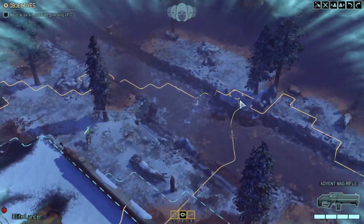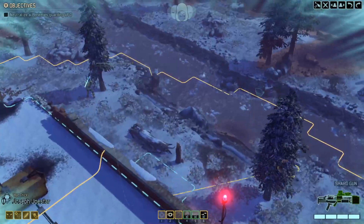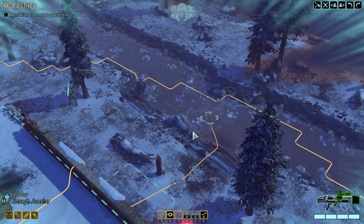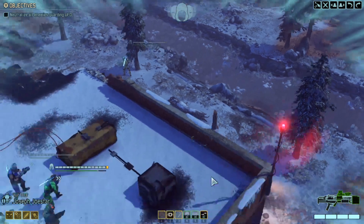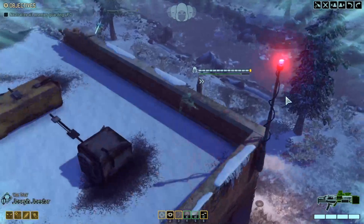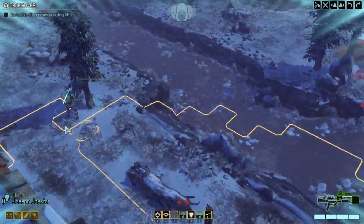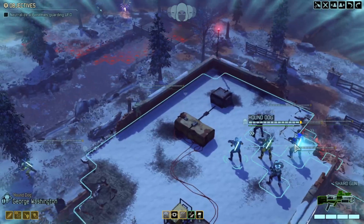We've got an elite lancer — we haven't had an extra troop for ages. Joestar is also concealed; I need to change his color because I always forget that. Let's go blue to start off with, just to check this side of the map. Good job we didn't rush in. We've got an Ark on a Muton — let's set ourselves up to take these on.